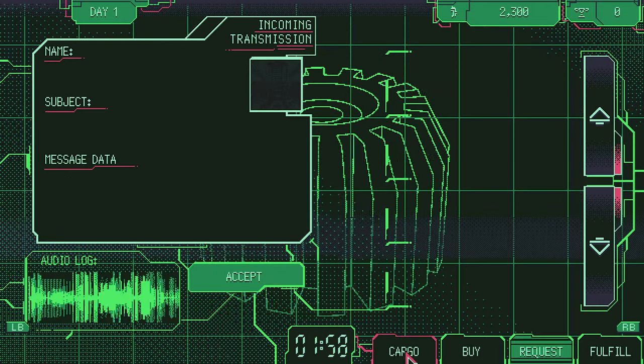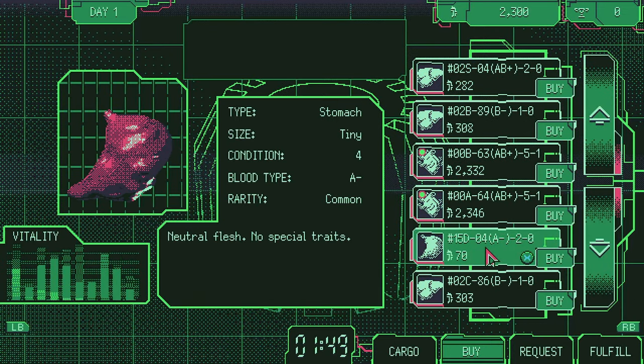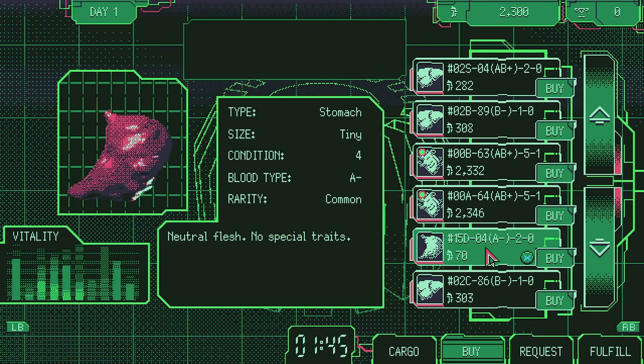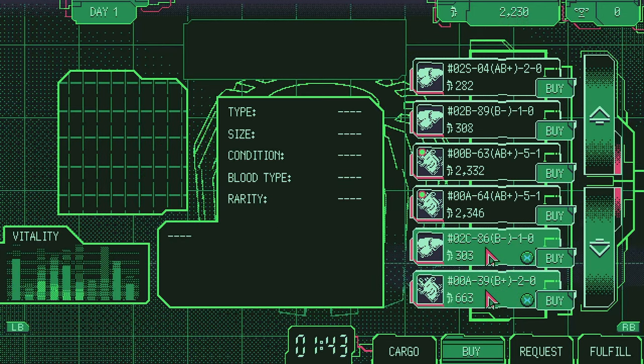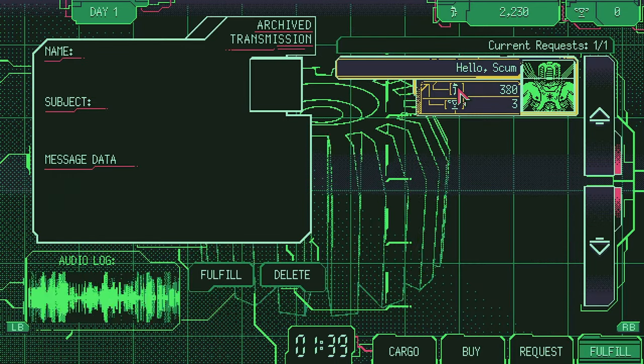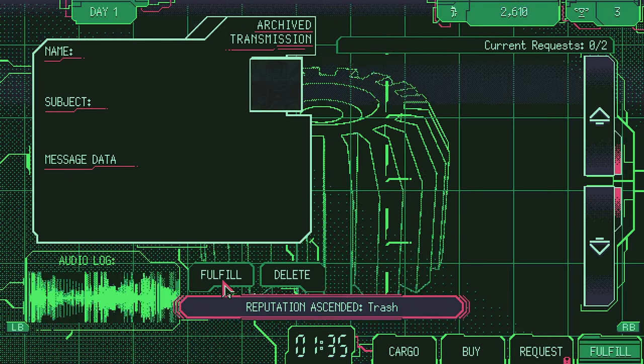Now we will go to the Buy tab and search for the stomach. Select an organ to see the whole description. We have found a stomach — make sure it is cheaper than the request pays you. We will buy it and then go to the Fulfill tab and fulfill it. As we got more than two reputation points for the task, the Hello Scum achievement popped.